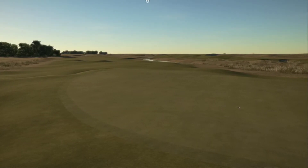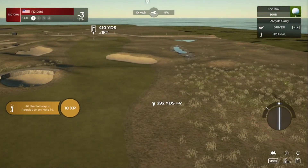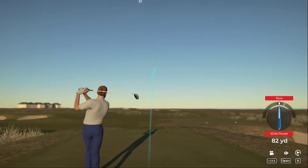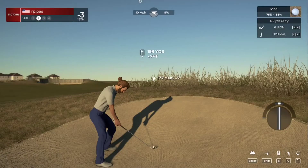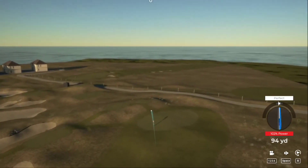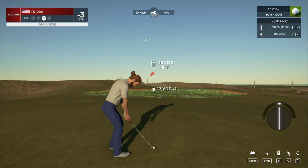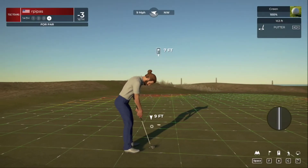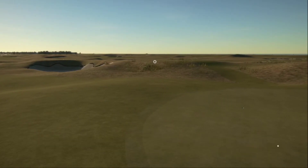Looks like that'll keep — not really making anything happen on this one. Careful out there, that wind's blowing right to left. This is right on the border — not sure if it's going to be rough or fairway. Not too bad — we're in the fairway. This is what our third shot's looking like — and this will be our par putt. That was a tough putt.